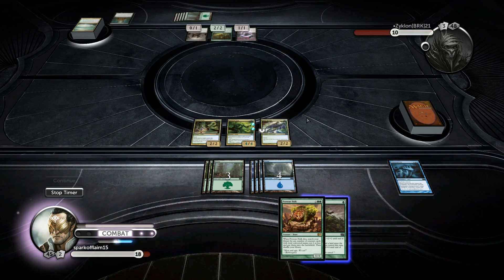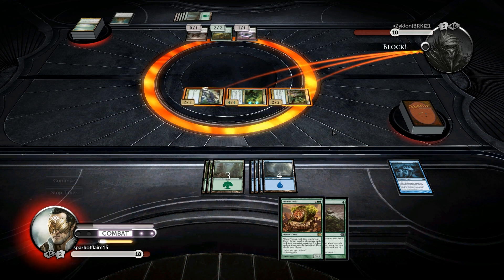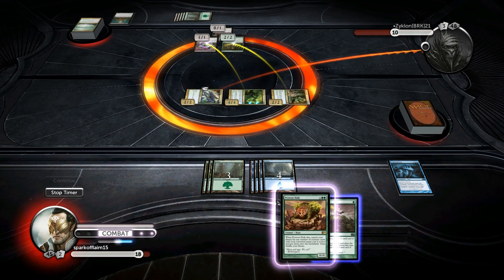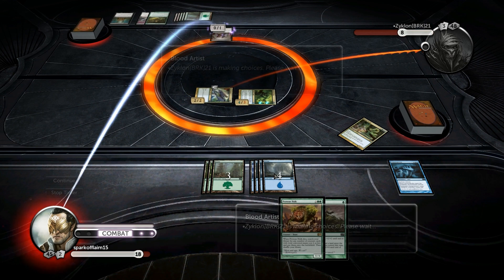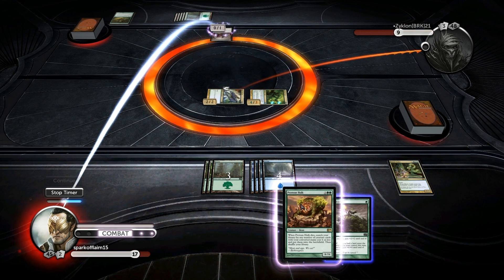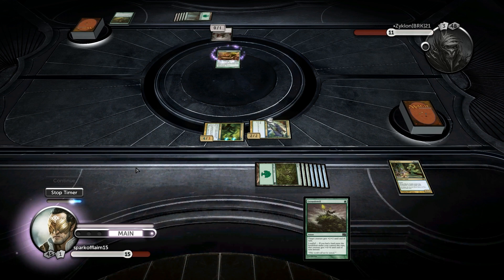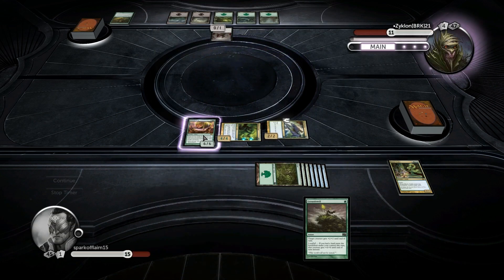We might even be able to just kill him outright — I don't think we will, but if he blocks bad we can. He'll gain some life back and then we'll drop Progenitus, and he can't kill that, or he just loses the game — because I'll just get an Overbeing of Myth.